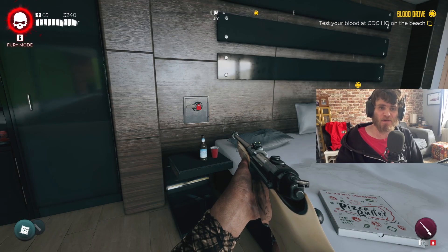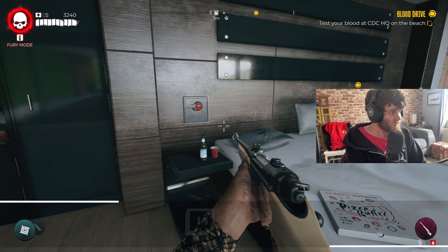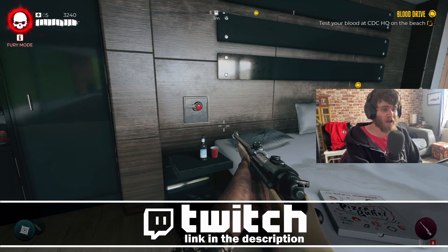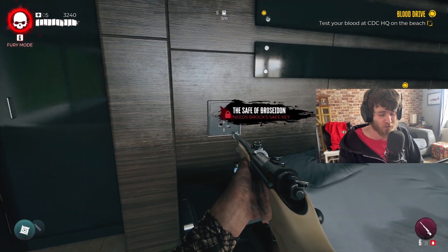What is going on guys, welcome back to another Dead Island 2 guide. In today's video we are here in the Goat Pen in Bel Air — this is the first area that you get free roam access to — and today we are in Brock's master bedroom.